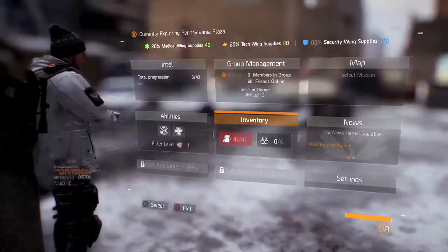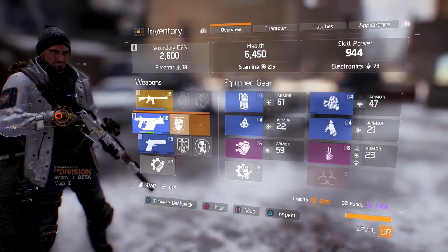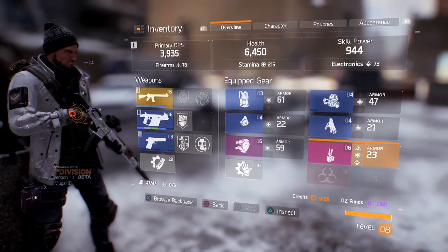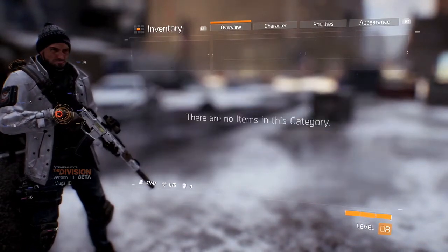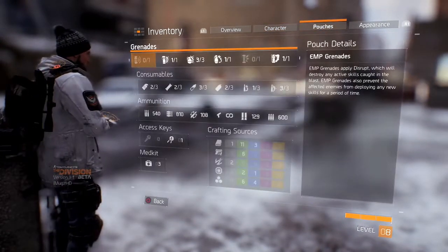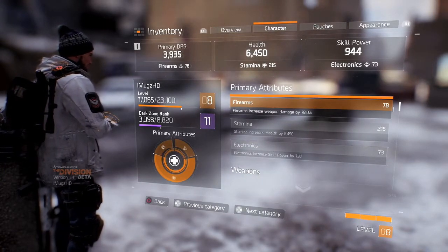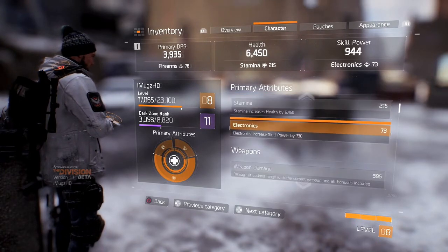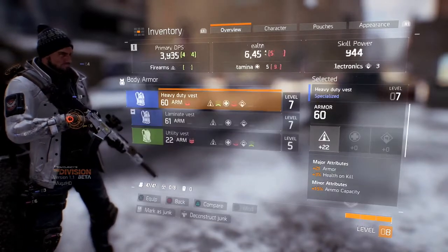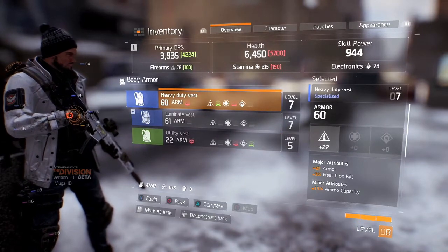The game is made up of your abilities and how to use them, and also how to upgrade your weapons. As you can see, I have the Liberator equipped right now, which is one of the high-end weapons. Each armor, each attachment, and each piece of equipment that you put on your character affects their DPS, health, and skill power — which is very important. Don't ignore that just because an armor is level 61; a level 60 could actually be better.